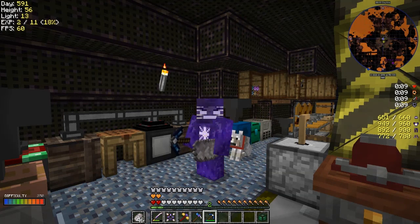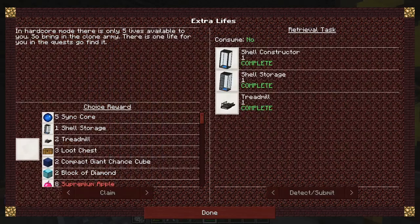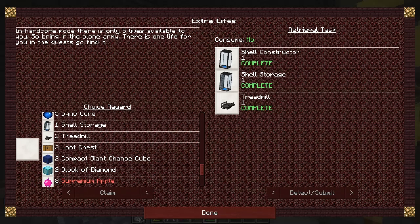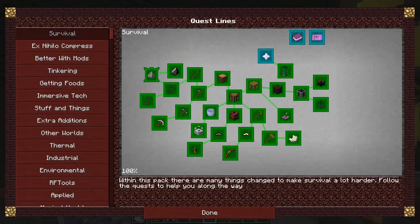Hello everybody and welcome back to Lost Souls. Today we go to the overworld, but first let's do a few little bits and pieces. Bob the Wig Bat told me I can claim this one quest without risking anything. I'm not so bothered about screaming apples - maybe three loot chests, diamond blocks - no, let's just claim that one. Survival is now completed, which is great, another quest line done.